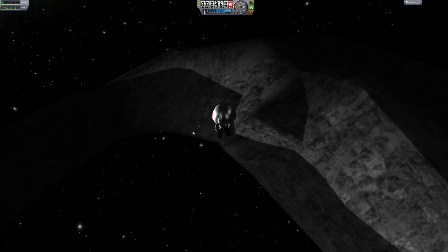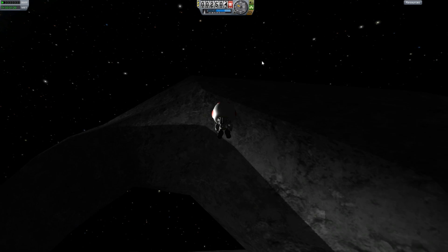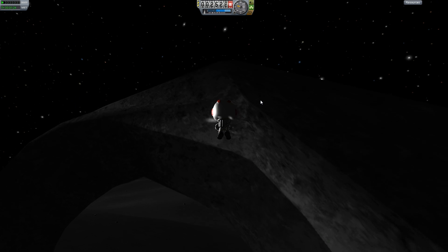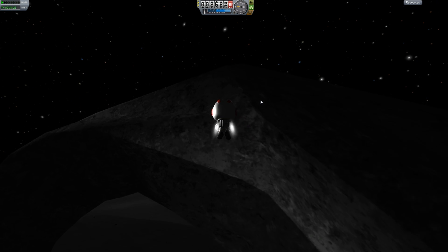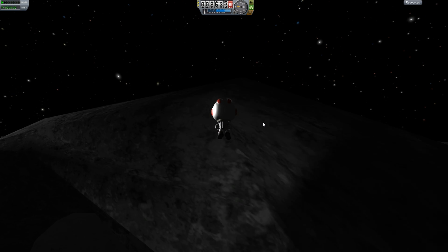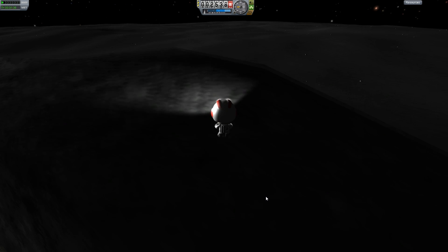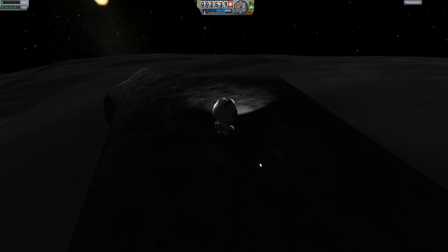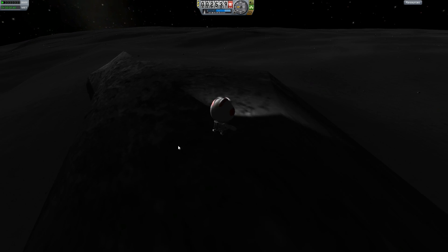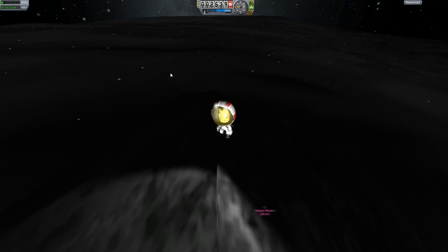It's a bit unrelated, but has anybody actually successfully EVA'd out of a ship in lunar orbit and then landed on the surface safely without doing any ridiculous bouncing things? Because sometimes you can jump out at high speeds and survive, but I'd like to know. So if you have, let me know in the comments. Because I know you can do it on Minmus — I've done it on Minmus. But on the moon it seems a little hard. I've tried it a couple times, but it all ended in failure.